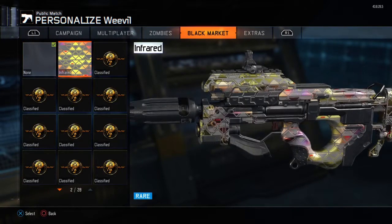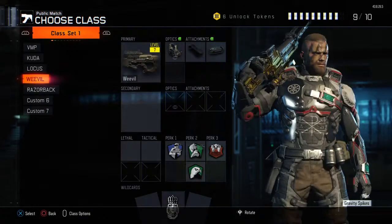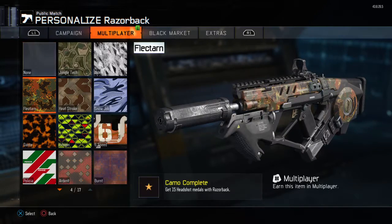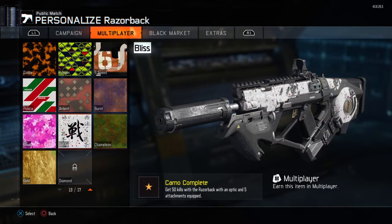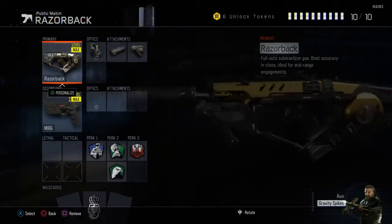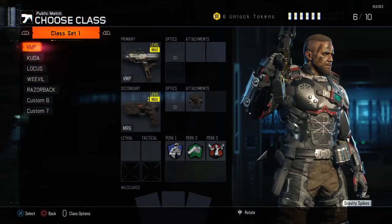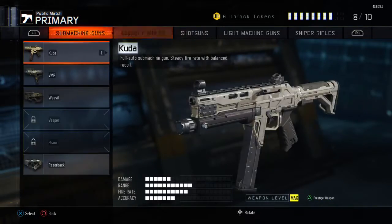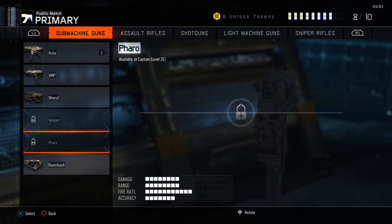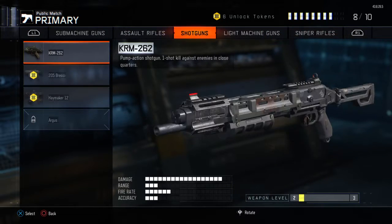The Razorback is also in gold — I have gold on that as well. So I've got the Locust, the Kuda, and the Razorback done. The VMP and the Weevil should be pretty easy. The one I'm most worried about is the Pharo because of the burst fire, and I think the Haymaker is going to be quite hard too, but I'm still going to go for it.